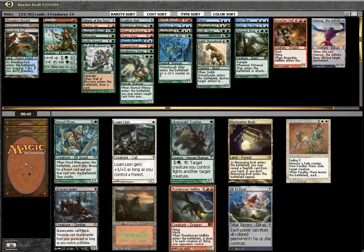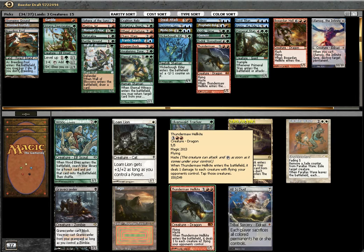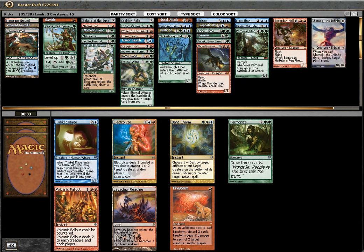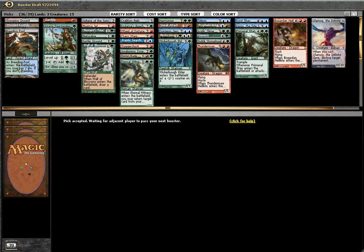Thundermaw Hellkite sounds good. I think Tiger is better, but Thundermaw is hard to deal with — so I'll take Thundermaw. Dominate! Oh my god, are you kidding me? Dominate! Dominate, Dominate, Dominate.